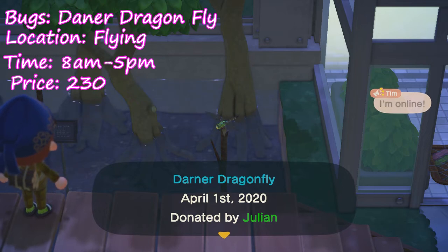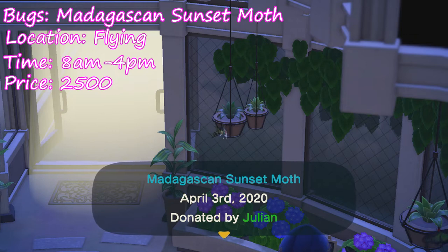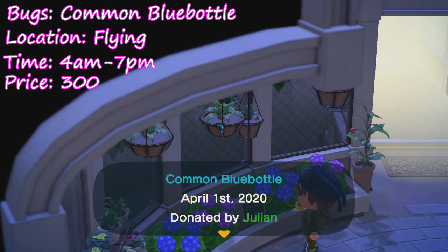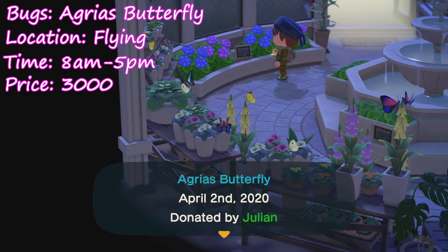We have the darner dragonfly — you can find these guys flying around from 8 a.m. to 5 p.m. and they go for 230 bells. Next up is the Madagascan sunset moth — you can find them flying around from 8 a.m. to 4 p.m. and they go for 2,500 bells. Then we have the Rajah Brooke's birdwing — find them flying around from 8 a.m. to 5 p.m. and they also sell for 2,500 bells. Here we have the common blue bottle — find these guys flying from 4 a.m. to 7 p.m., they go for 300 bells. Finally our last new butterfly, the Agrias butterfly — find them flying from 8 a.m. to 5 p.m., they go for 3,000 bells.